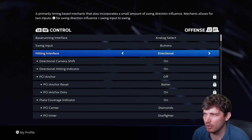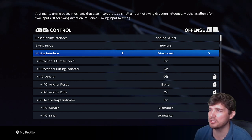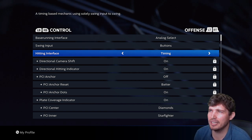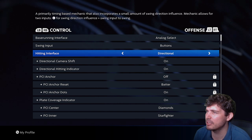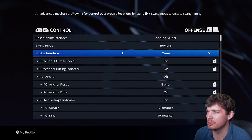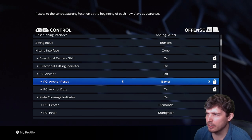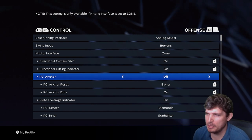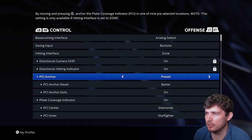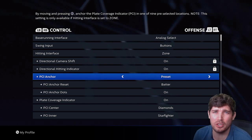Hitting interface — this is 100% on you. I'm in zone because I think it's the best, though it's also the hardest to do. Directional: all you have to do is time it. I actually don't know exactly what timing mode is. Zone is my choice. PCI anchor: some people absolutely love the PCI anchor. I'm one who sits in the middle and reacts. Go watch videos from last year if you want to get more on that.